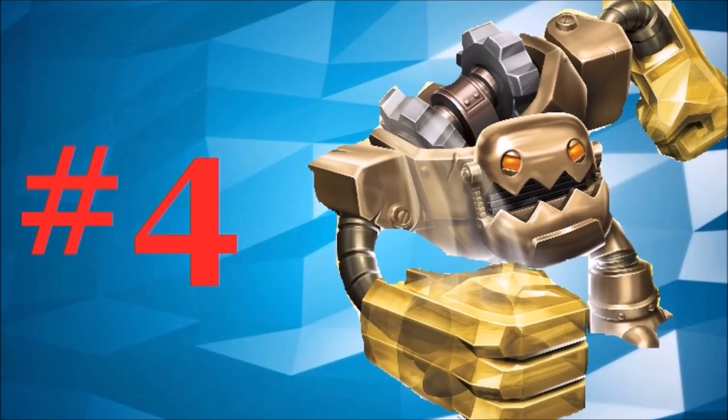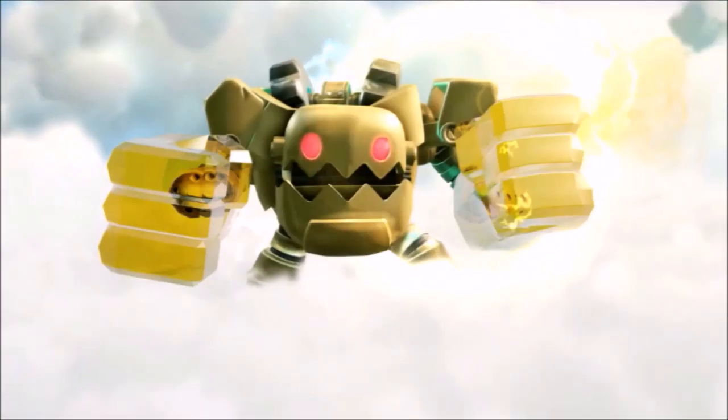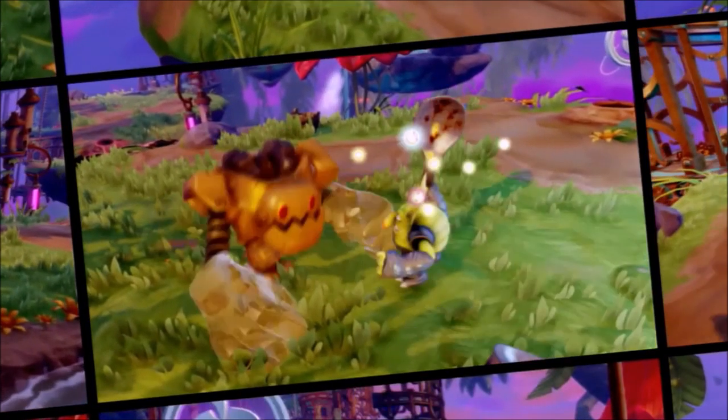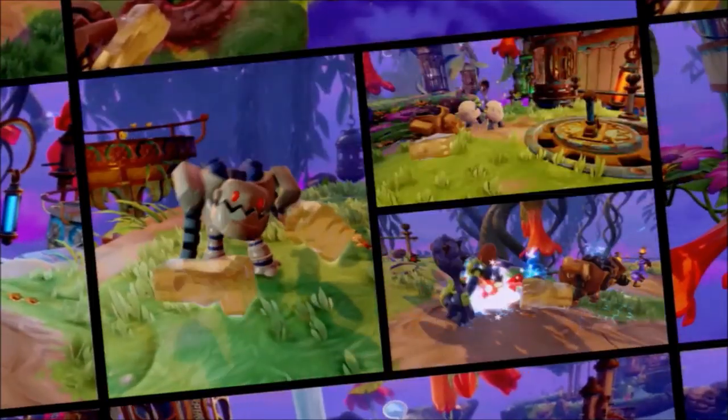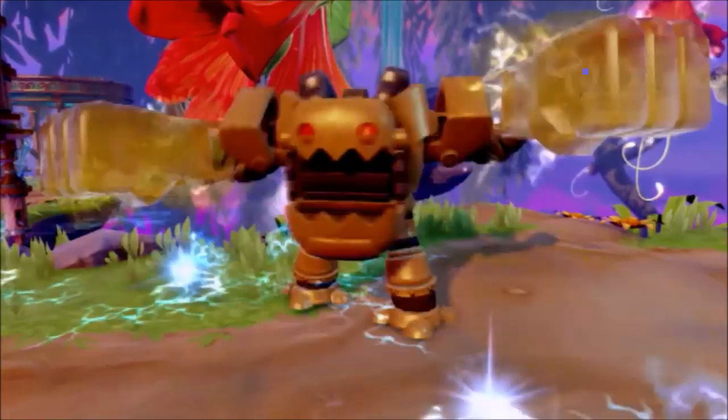Number 4: Jawbreaker. One of my favorite rapid-fire characters, Jawbreaker has one of the best movesets in the game with only one tiny flaw. The little lag between his robo-rage ending and starting it again can get you into some sticky situations, but luckily Jawbreaker can survive extremely well.